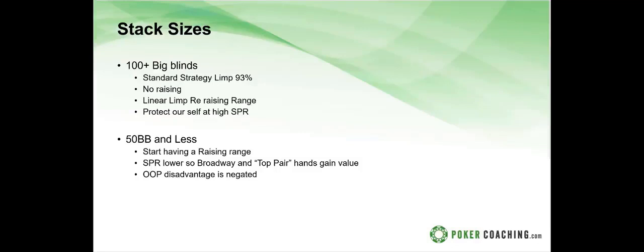At 50 big blinds or less we're going to have an actual raising range, because the SPR is going to be lower. As we talked about in prior webinars, now the SPR is lower so offsuit broadways and hands that can make good top pairs go way up in value, and the out-of-position disadvantage is negated because of that lower SPR.